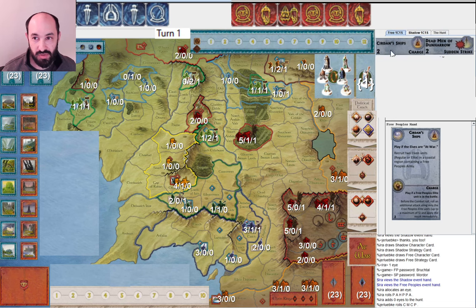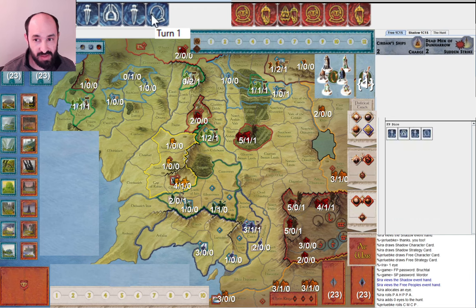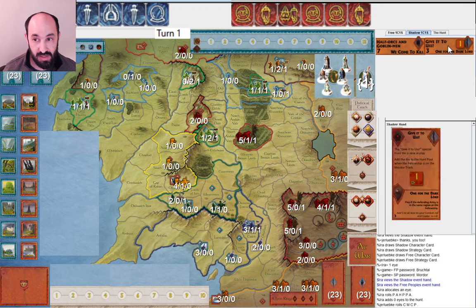My opponent drew Kierden's Chips and Dead Men of Dunharrow — nice cards, but neither playable turn one, so this Palantir they rolled will not be as effective as it could be. For me, I rolled only one Muster, and you always want to get two Musters on turn one to be able to get Saruman. Three Palantirs — not great. I'm happy to see a Red Tile, and Half-Orcs and Goblin Men, even though it's not playable immediately.